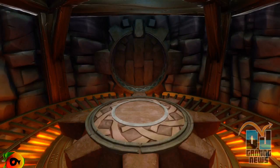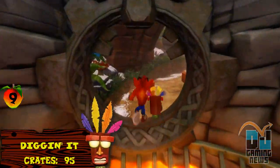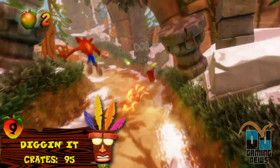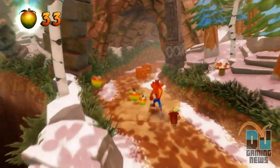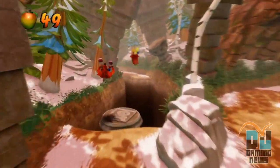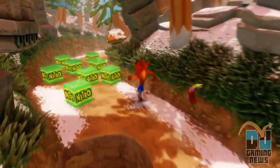This ninth entry introduces a detail that will leave any completionist squirming in their gamer seat, and that is backtrack. The level Digging It from Crash Bandicoot 2 presents the player with a fork in the road midway through. The path to the right leads to the regular part of the level, while the left is a death route passage that can only be entered if you didn't die up to that point.